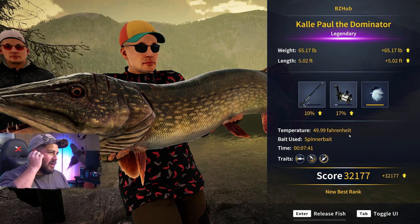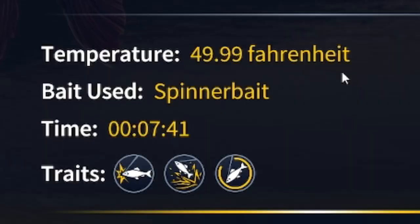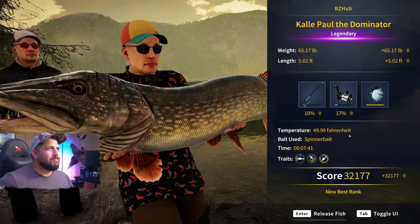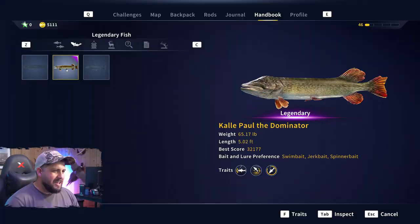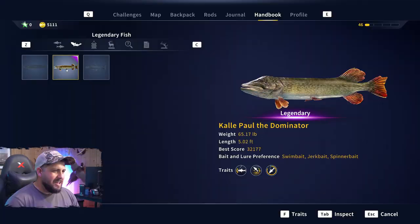I don't even know if it's a girl or boy name — top notch everybody, we did it! Weight: 49.99. That's right. And if we bring up the legendary fish menu, there he is — Callie Paul the Dominator. Definitely a Dominator. He's got the scratches on his head and everything. Very cool.